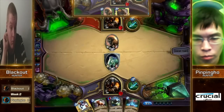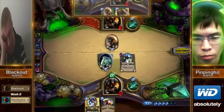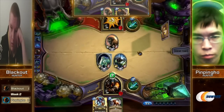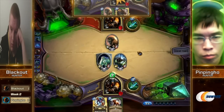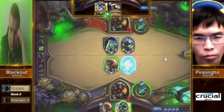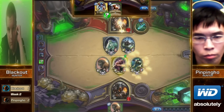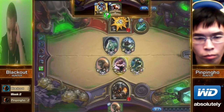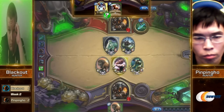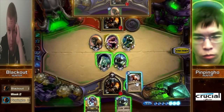Oh — what a draw. PinPing Ho — that is the worst thing that you want to happen as soon as you play that turn-six Savannah Highmane. Maybe a Huffer off the Animal Companion. It's like you went to go eat that apple pie and it was already all gone. That is brutal. I like the analogy though — better that time around. The entire day is just going to be that Thanksgiving apple pie analogy.